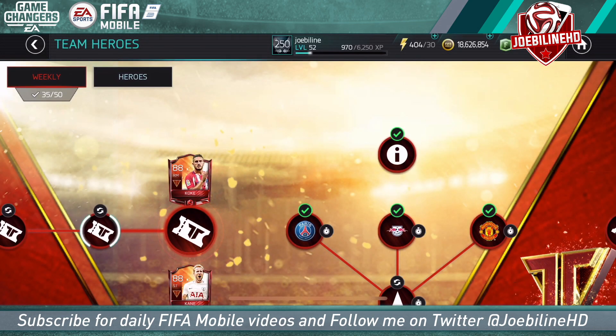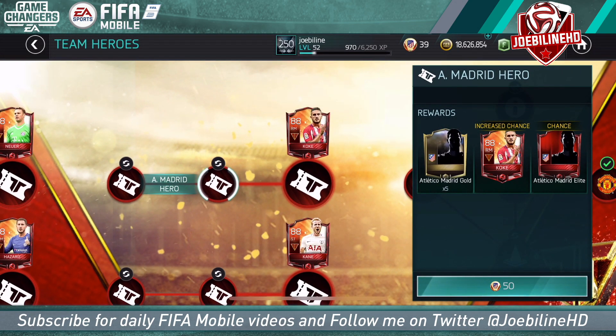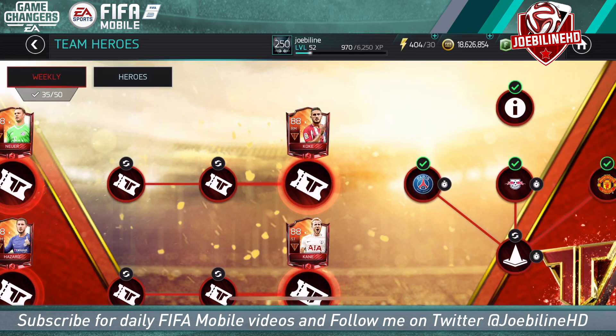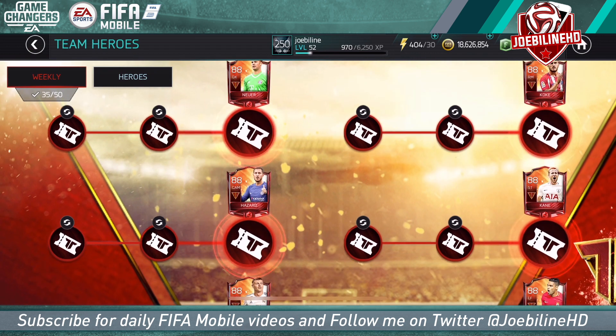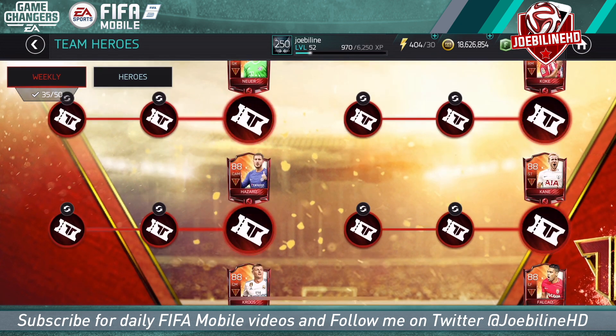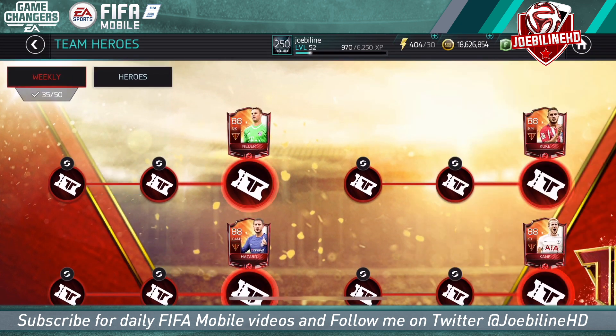This is Jobeleon here and today we're going to be opening some of these 50 crest team hero packs as part of the bonus gifts for the football free stuff. We got a ton of crests because it was so many bonus points for like 150 club crests, so we got that a bunch of times. I opened a bunch of these off camera because I wasn't really expecting much out of them, which is why a lot of these are already completed.